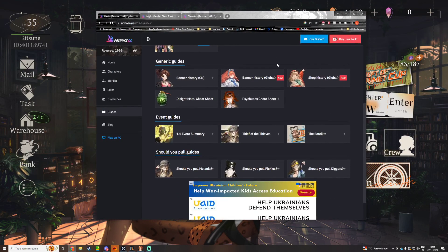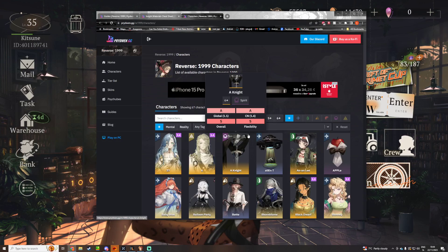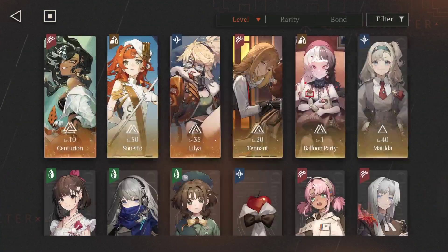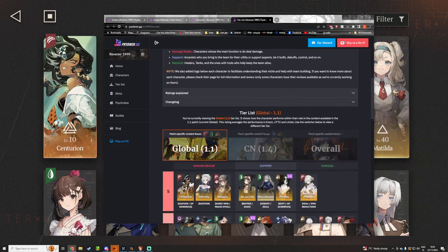It's HER with GG. I use this — you should use this website if you want to pull for a character. So let's say that's how I use it: you pick your crew, you have your team. I have my DPS and my support, and I would definitely need a healer.